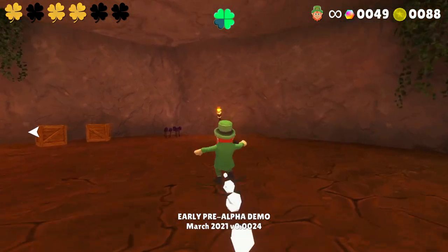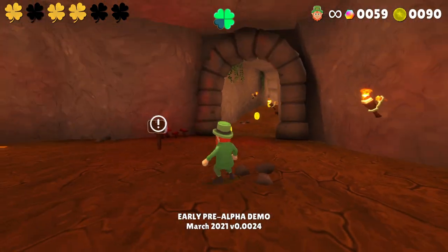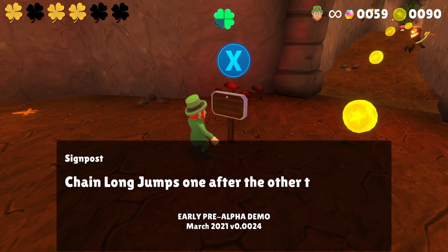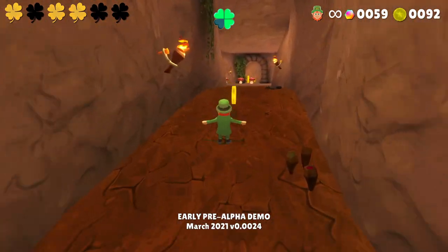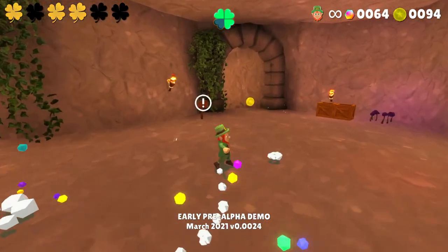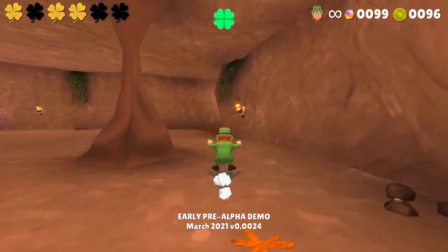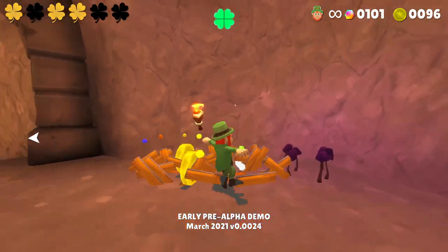I'm guessing there are going to be two clovers in here. Holding RT and pressing A while running will perform a long jump. Chain long jumps one after another to gain more speed - we have discovered that. That is insane. Speedrun tech for this game is going to be something else.